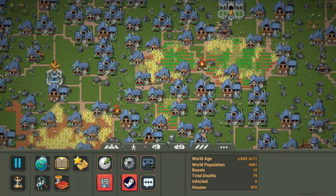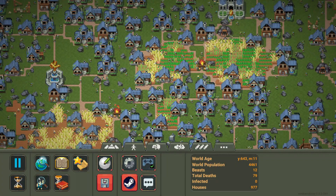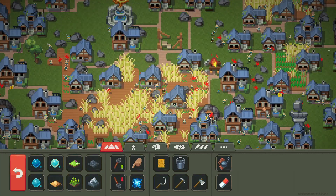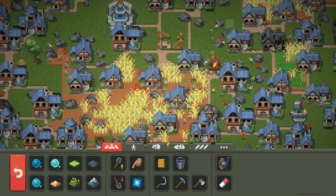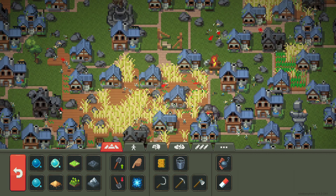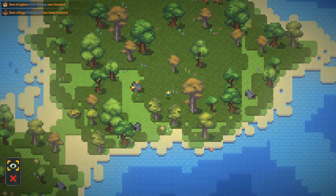Humans are a very fun creature to mess around with in WorldBox. You can make them grow a giant civilization, or you can make everyone fight each other and make the entire village destroyed. Let's start off with the base stats of humans.